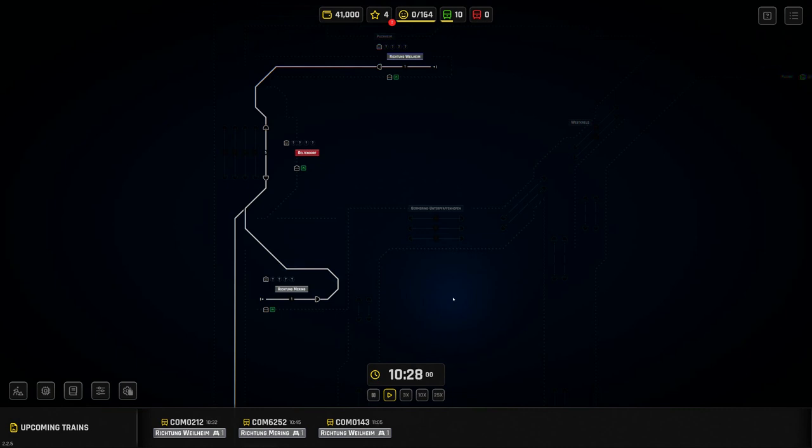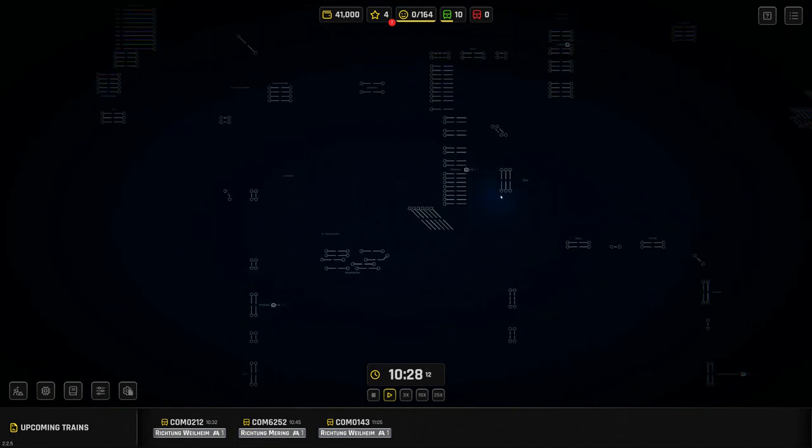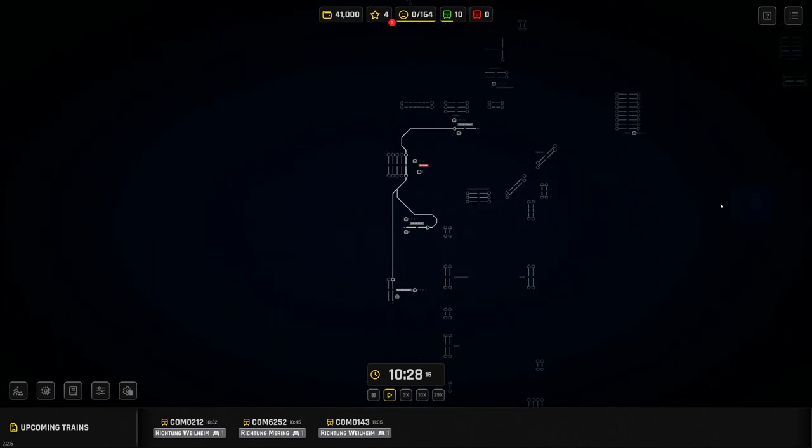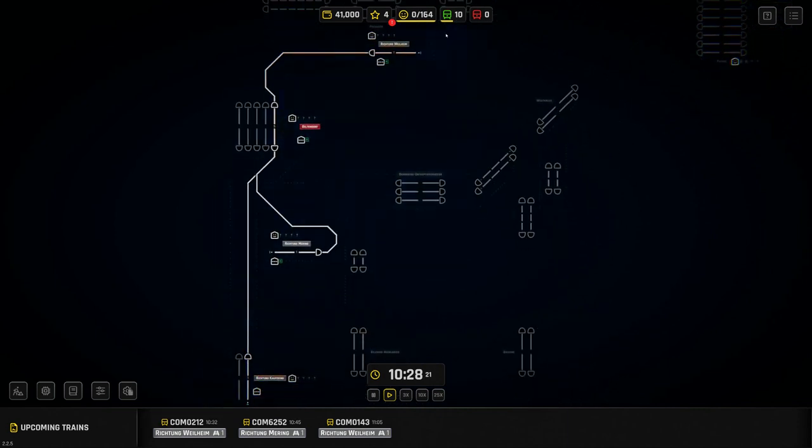In the introduction video we were showing you the basic gameplay. This is a different map — I've chosen to open Munich, which is an enormous map. Even if you zoom out all the way, it's absolutely enormous, which will be quite fun. But the good news is all maps start in the same way: with a small piece of connected track and four trains given by default.